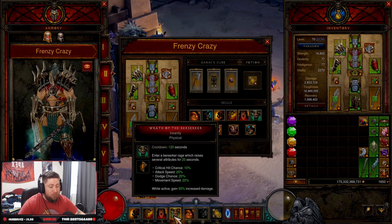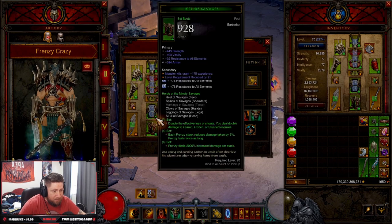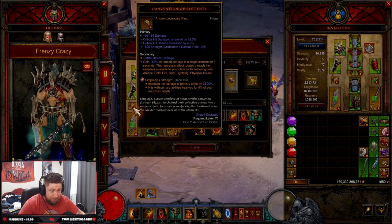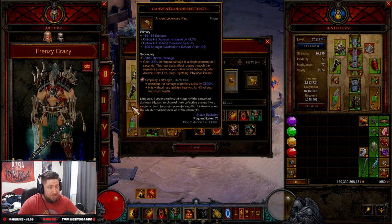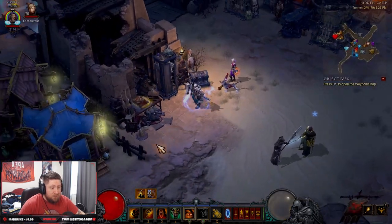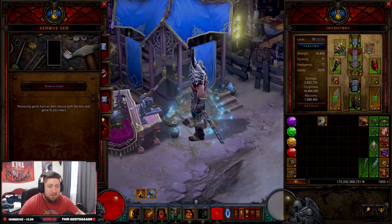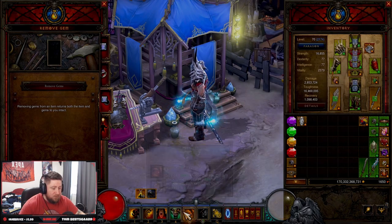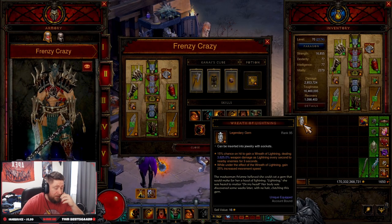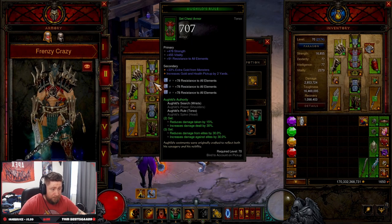We paired this with In-Geom so we get our cooldowns. We don't have enough to get 100% uptime on Wrath of Berserker, but that's okay because we're attacking so fast and dealing so much damage it won't matter. Our gems are Wreath of Lightning for movement speed, Bane of the Trapped for damage, and Simplicity's Strength for primary attacks. You could swap Wreath of Lightning for Gogok of Swiftness — I've been testing Wreath of Lightning for movement speed, but I want to try Gogok live to see if we can keep permanent uptime on Wrath of Berserker.